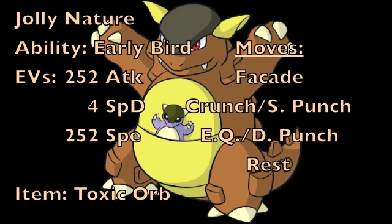As for its secondary attack, because we're not using Scrappy, we're either going to run Crunch or Sucker Punch. Both would work really well — Crunch is a little bit more reliable, whereas Sucker Punch gets priority but you have to predict, expecting your opponent to attack while using it. For your last coverage move, you can either go with Earthquake or Drain Punch, but I'd normally recommend Earthquake here, just because you don't really need the recovery from Drain Punch since we have Rest on the set. Earthquake gives you really nice type coverage, and Facade hits harder than Drain Punch anyway. Drain Punch is there just in case you need a little bit of recovery before you Rest.